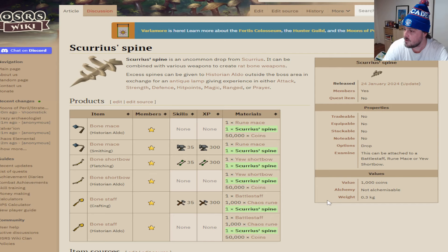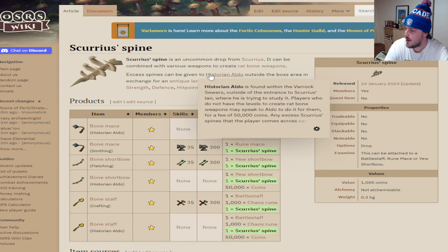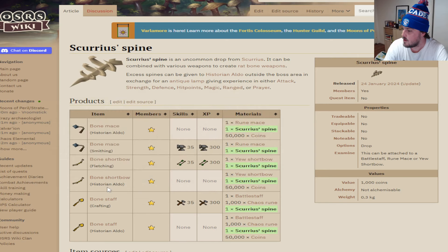The Scurrius spine can be combined with various weapons to create rat bane weapons. You've got the bone mace, which is a rune mace plus the Scurrius spine for 50k coins given to Historian Aldo — he's outside the boss area, which we'll show in this video. You can also create a bone shortbow using a shortbow and a Scurrius spine, or give it to Historian Aldo. If you're an Ironman you'll be doing these crafting routes anyway.